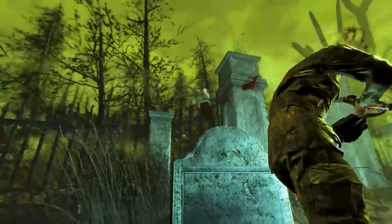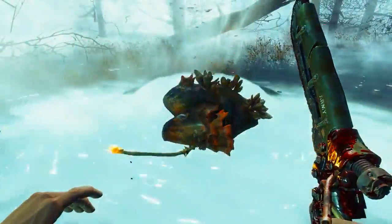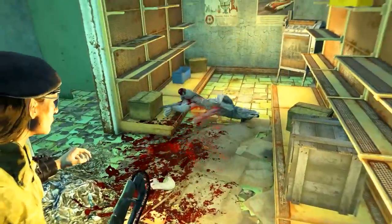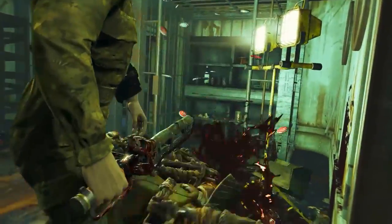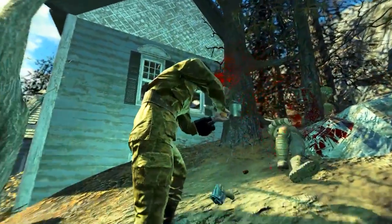Welcome back ladies and gentlemen to Fallout 4. My name's Camel and this video is going to be a walkthrough guide in which I will show you how to acquire the unique Ripper known as the Harvester. To acquire this weapon you will of course need the Far Harbor DLC installed.